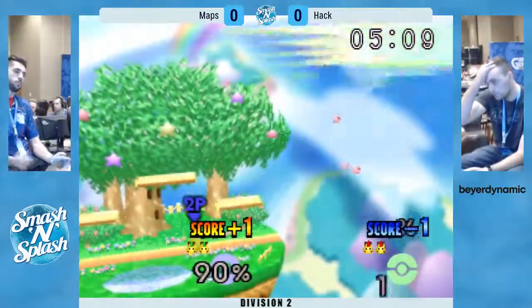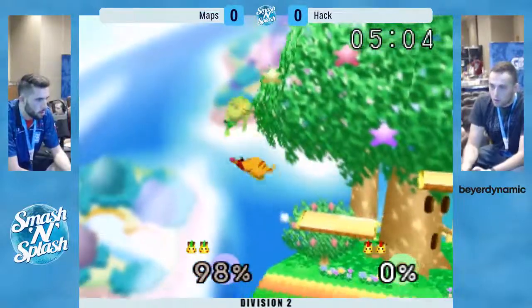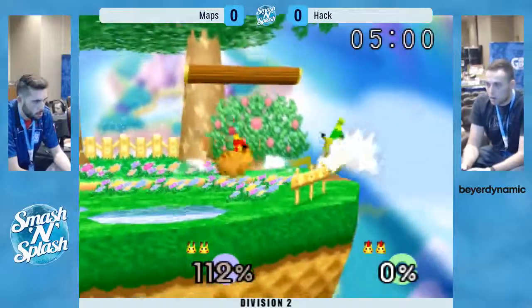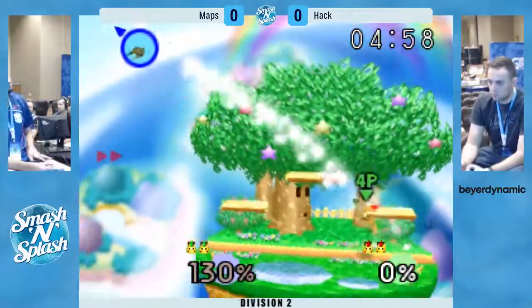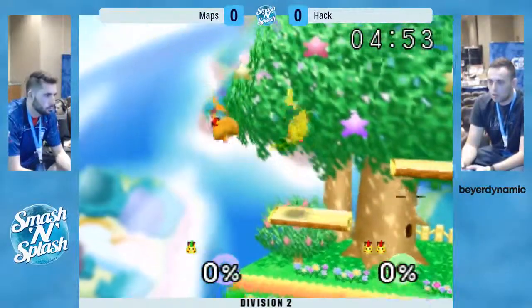They both went for the grab — Maps got it, and now the stocks are tied. But 90% is a bad percentage for Pikachu to be in, especially against another Pika. Hack gets a get up attack — bad get up attack there. So now Hack has another stock lead.